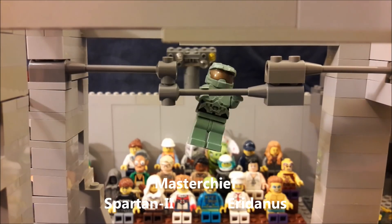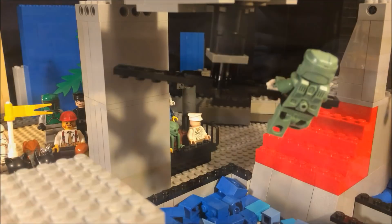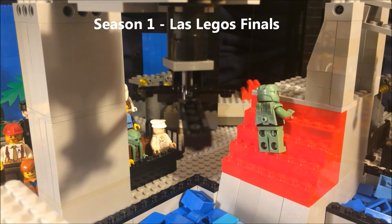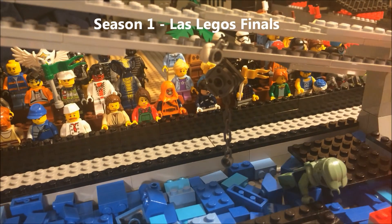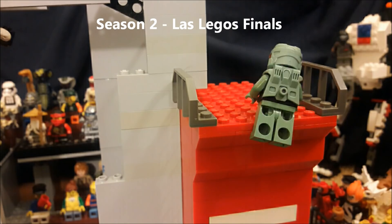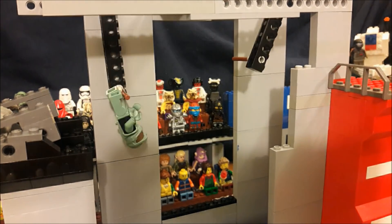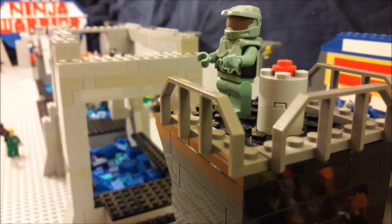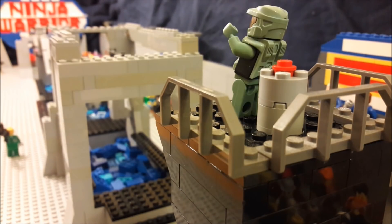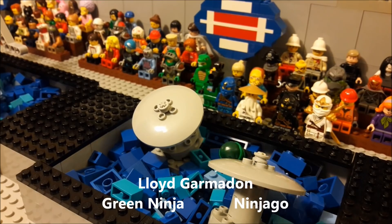Here is another fan favorite, the Master Chief, returning from previous seasons. He is finishing the bar shimmy. In season one he made it to the finals but fell sliding down between obstacles, and in season two he also made the finals but fell on an upper body challenge. Let's see if he can do better this season — he is through the course and he is our first finisher of the evening! Good job, Chief.